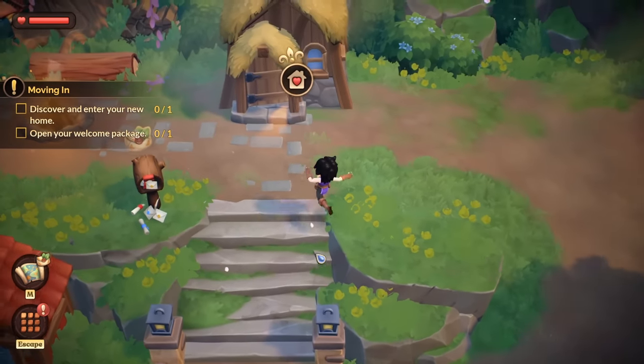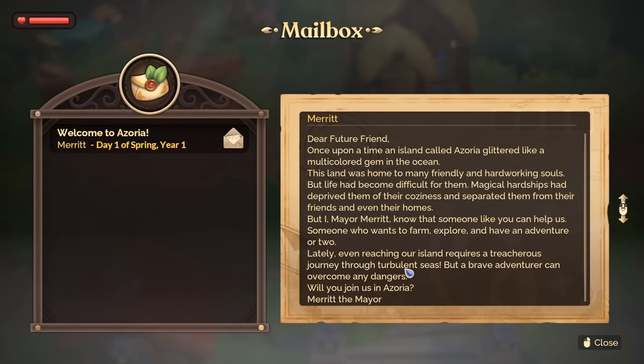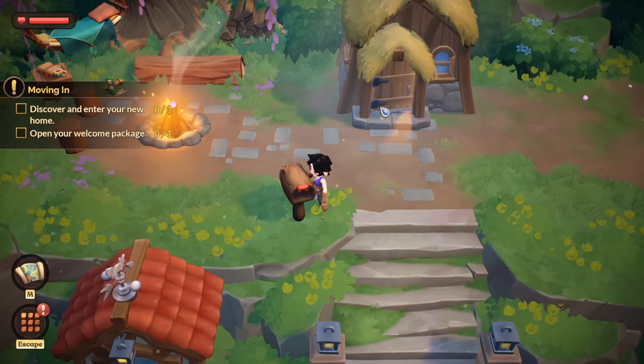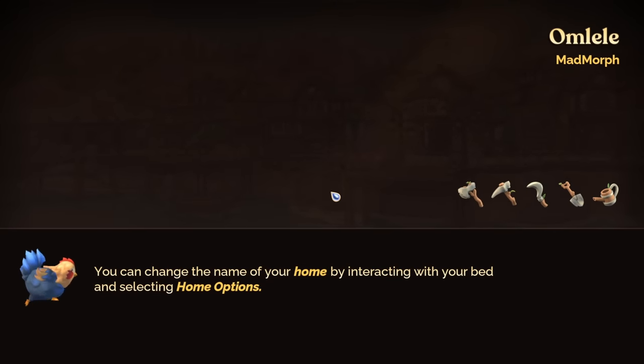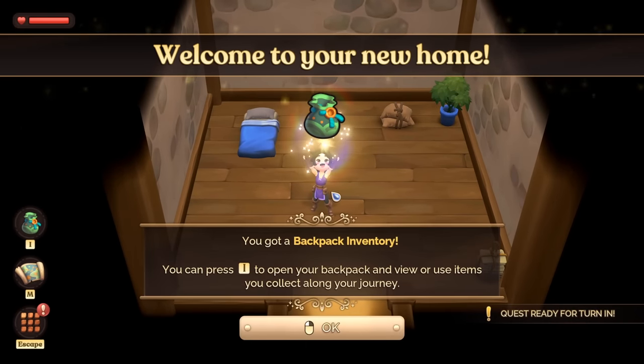Is this my home? Dear future friend — once upon a time, an island called Azoria glittered like a multicoloured gem in the ocean. The land was home to many friendly and hardworking souls, but life had become difficult. Magical hardships deprived them of their coziness and separated them from their friends and even their homes. But Mayer Merrit knows that someone like you can help — someone who wants to farm, explore, and have an adventure or two. Your new home. Welcome.